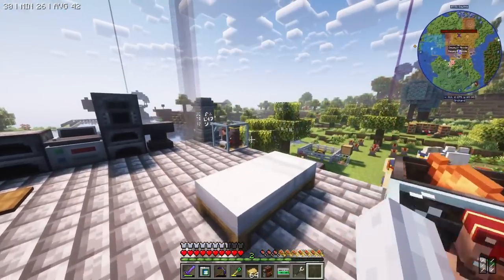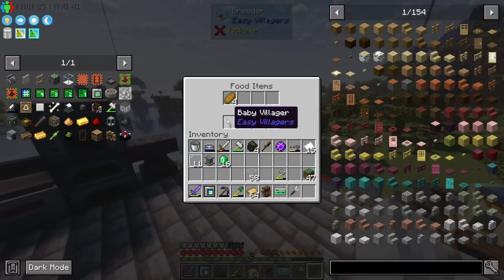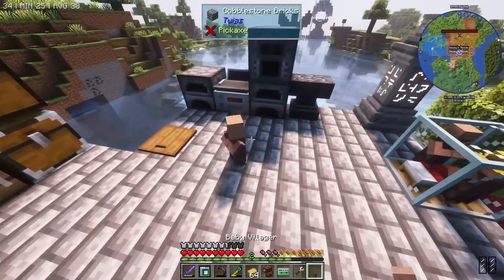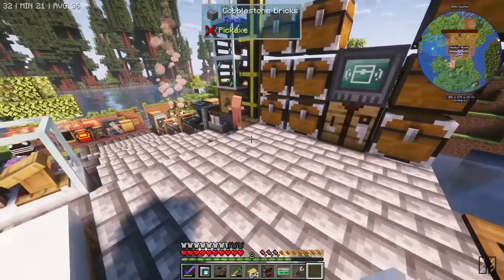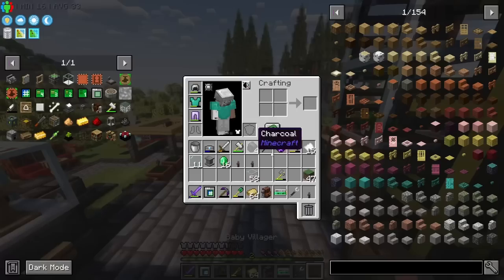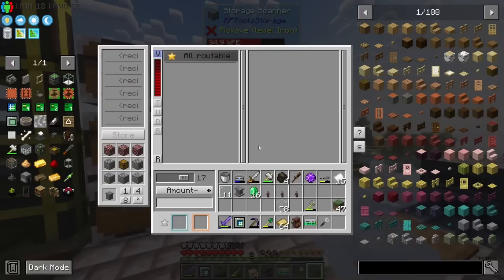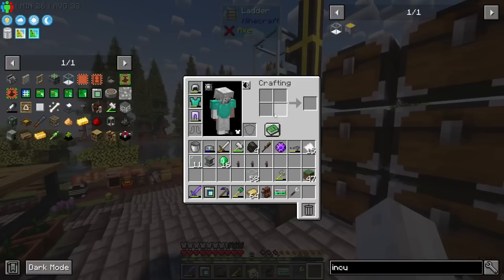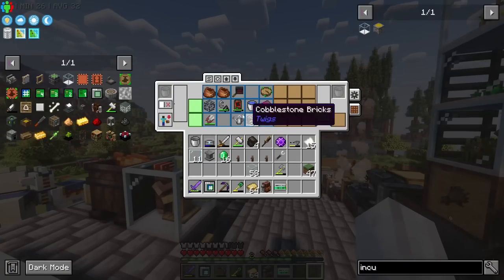This guy over here has made us three baby villagers. I could place them down and they'll grow up eventually - that's option one. Option two is there's an incubator. It will need white wool, which I don't have. I'm probably just going to go get some - we have sheep relatively nearby.